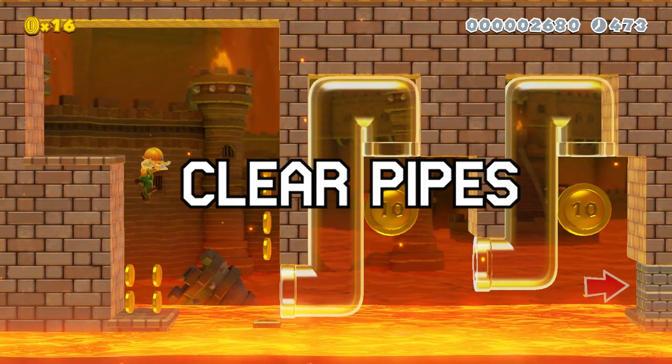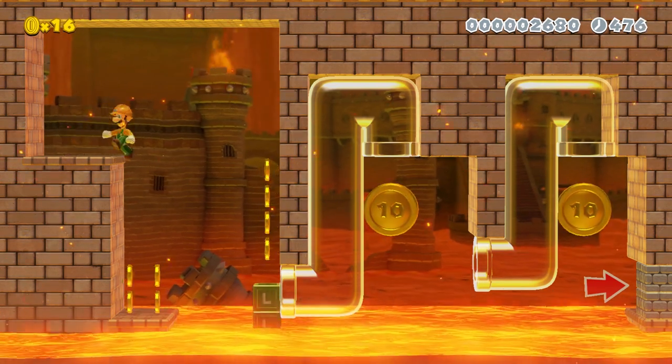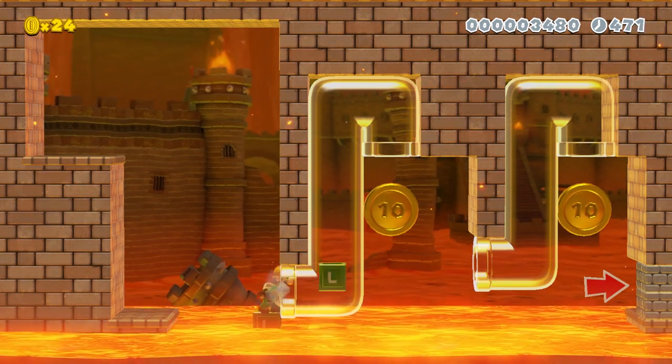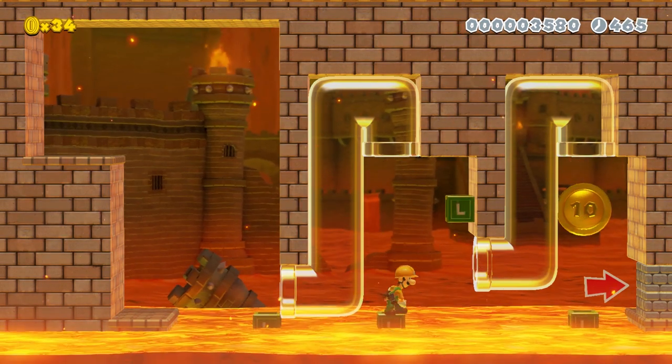You can combine clear pipes with the hammer powerup to create an interesting challenge. You can throw crates through pipes, but you have to be careful because you also need a crate to stand on yourself. This is really difficult because after you throw the crate through the pipe, you have to land on it yourself as well.